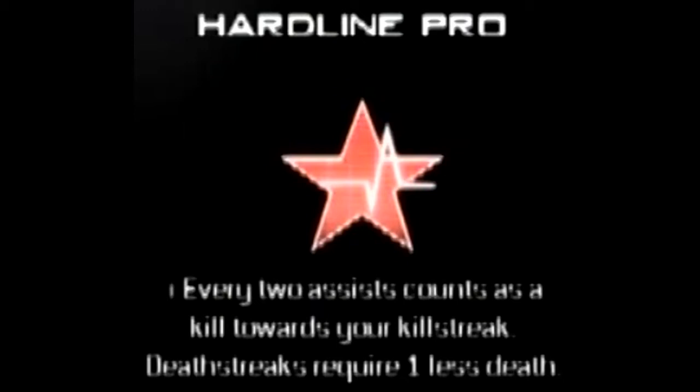First up is Hardline. Hardline Pro allows your assists to count as a kill, and one less death is required to get your death streak. Finally we get a good Hardline Pro, because in Black Ops the pro version was a piece of crap — one less death for your Painkiller, which I didn't use anyway. Why would you want a perk that helps you when you die? It made you run the care package just to make Hardline Pro useful.